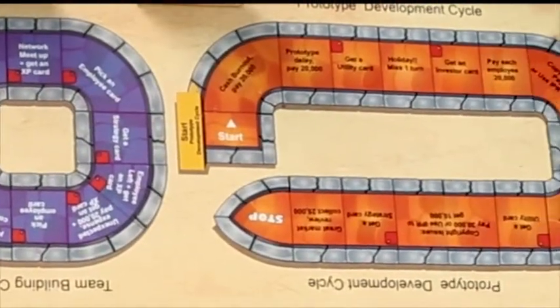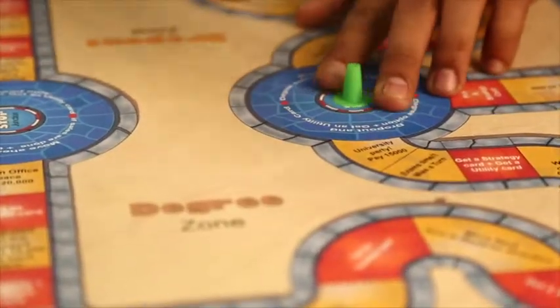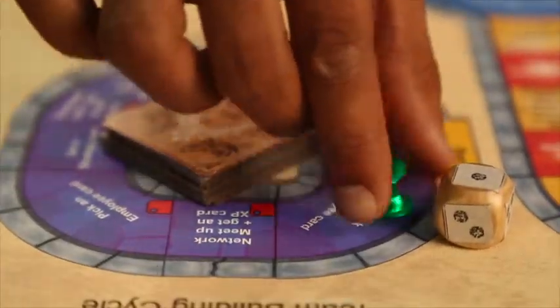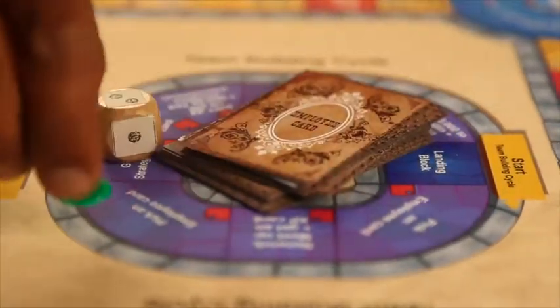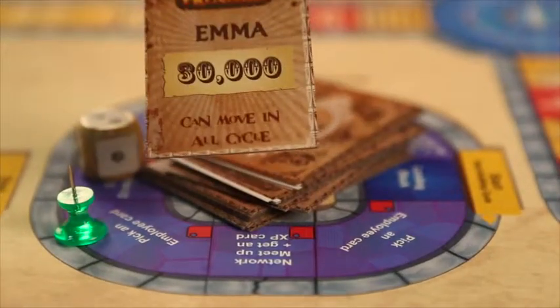The game gives players flexibility to enter any cycle at any point of time. For example, Player A gets into team building where he gets a chance to hire an employee and use it to move faster in the game. Player A has the power to hire or reject the employee based on skill set and player's requirements.